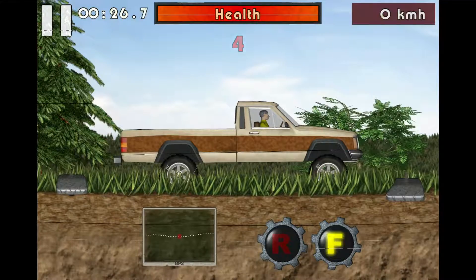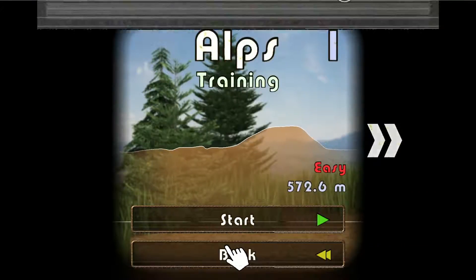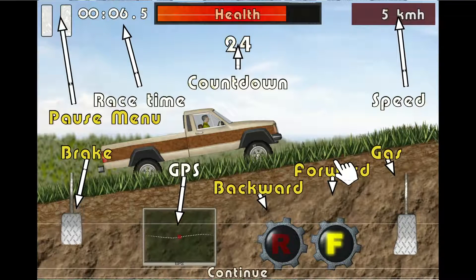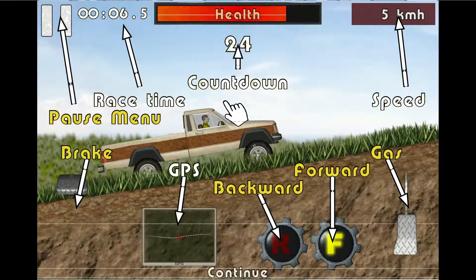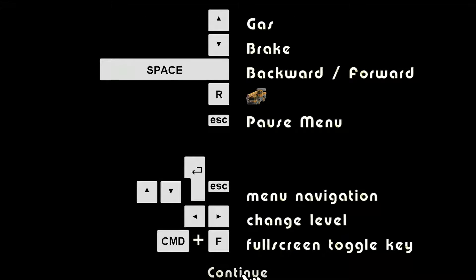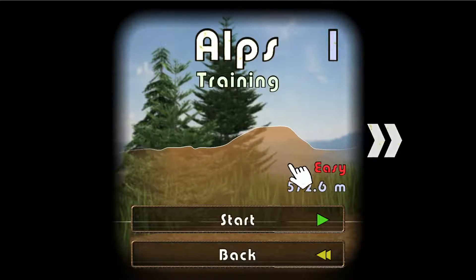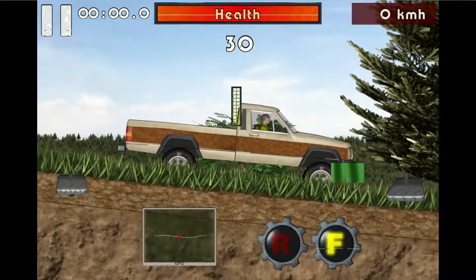Okay, it doesn't tell you how to play straight away like most games do. So I'm going to search it out. R is... I get that — GPS, brake, gas, F forward, backwards. Oh, it's the area where my finger is! I get it now. Okay, I guess I get it — it depends on where you click. That's actually pretty good.